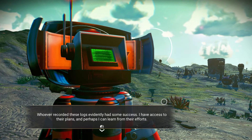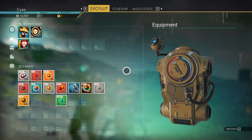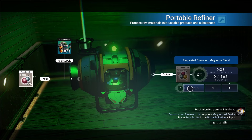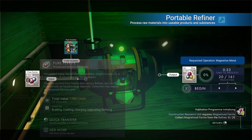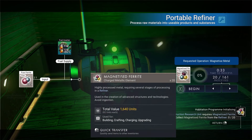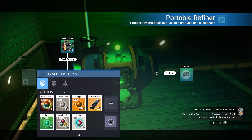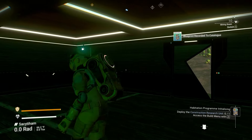A lot of the tutorial is just following the bottom-right mission text. Carbon nanotubes — we've made a bunch of those. Magnetized ferrite is made by turning pure ferrite in the portable refiner into magnetized ferrite; this can take quite a bit. When you turn ferrite dust into pure ferrite it's a one-to-one conversion, but when you turn pure ferrite into magnetized ferrite it's a two-to-one ratio — an important thing to know when you're mining.